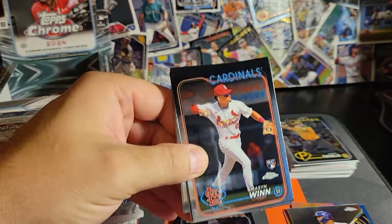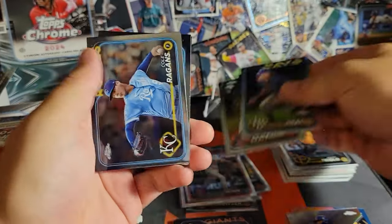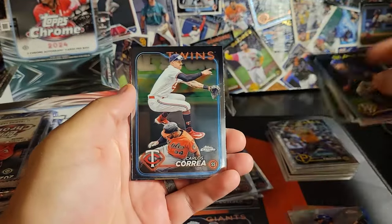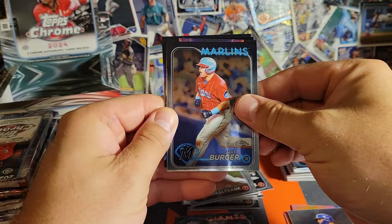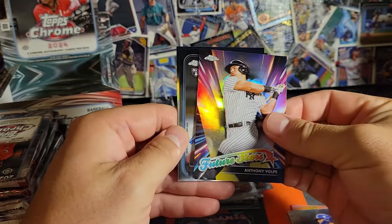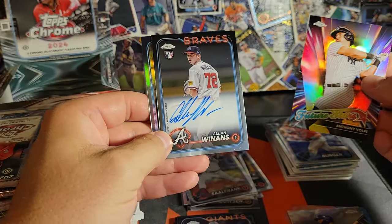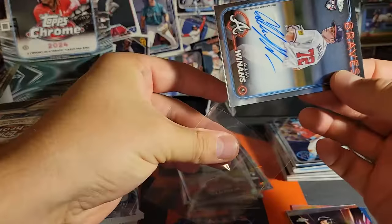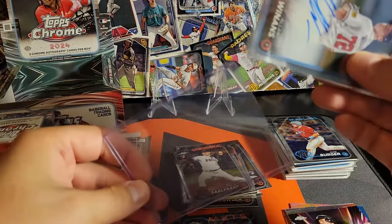Mason Win — man, there's a lot of good rookies in this set this year. Sal Frank for the D-Backs. Jake Burger — I think this is just a future stars. And Volpe — we'll take that. There's our first auto and it's a rookie: Alan Weenens for the Braves. Heck yeah. It's not a big rookie but it's a rookie auto, so we'll take it.